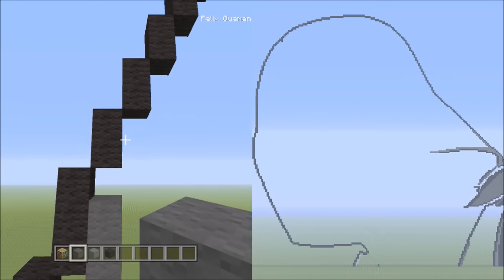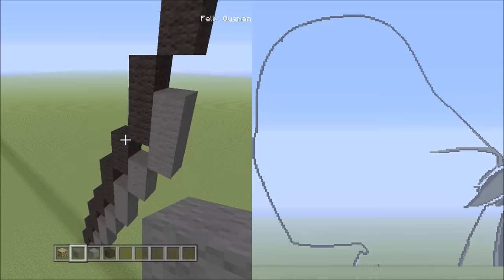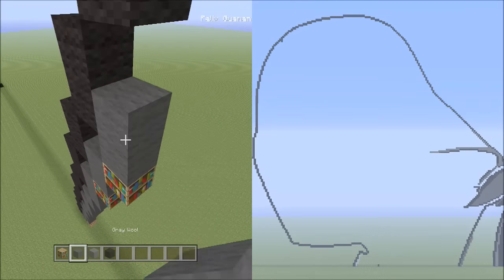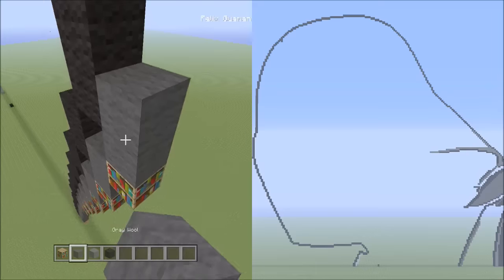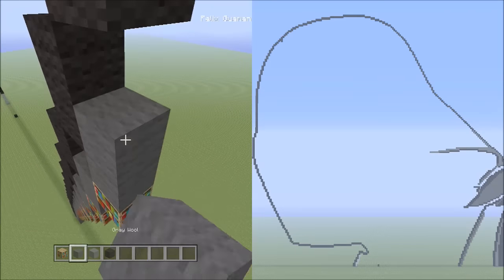From here, we're going to be placing ten sets of twos going up on the right — that's ten sets of twos. One, two (one); one, two (two); one, two (three); one, two (four); one, two (five); one, two (six); one, two (seven); one, two (eight); one, two (nine); one, two (ten). Now let's get rid of all of the placement blocks.